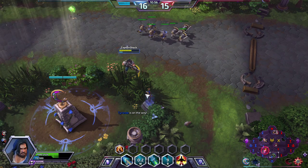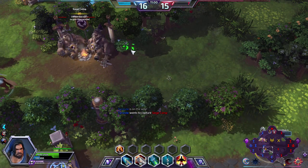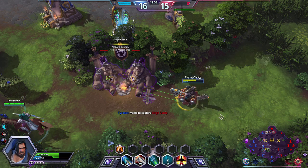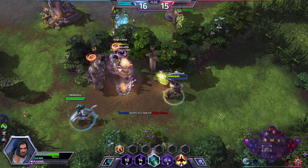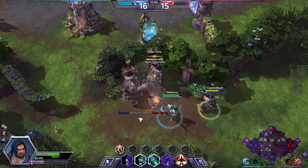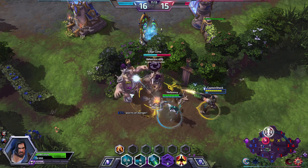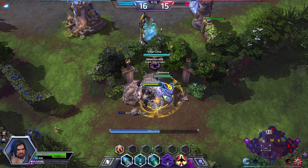Our Seasoned Marksman is doing pretty well — we've got 20 stacks. Our Tyrande wants to capture a mercenary camp. I'm here with you, let's do it. You've got to be careful with your Q as well, because you'll push your target out of your friendly shots.